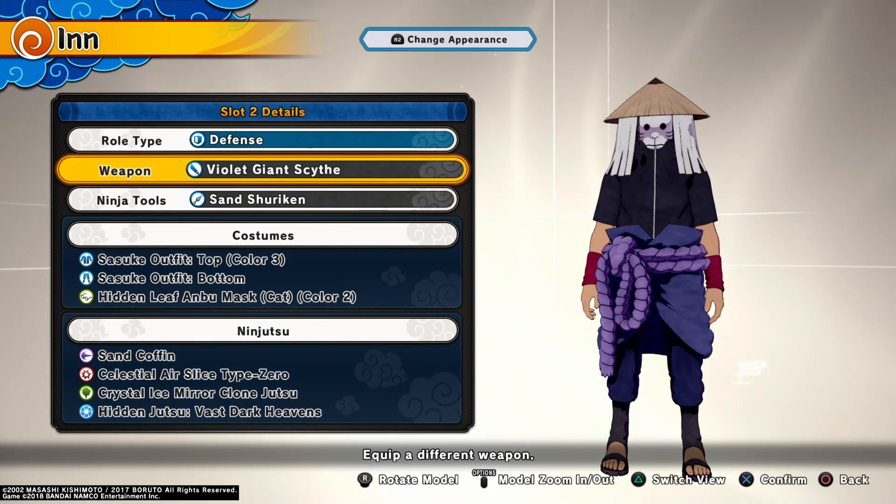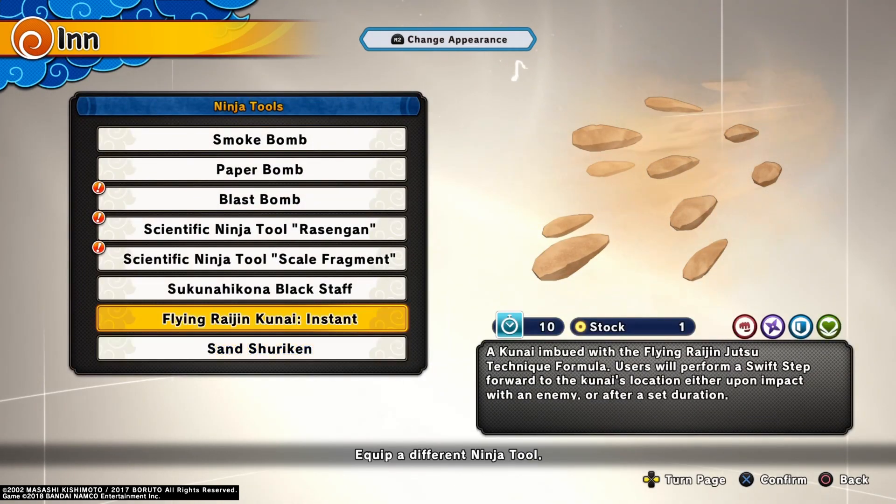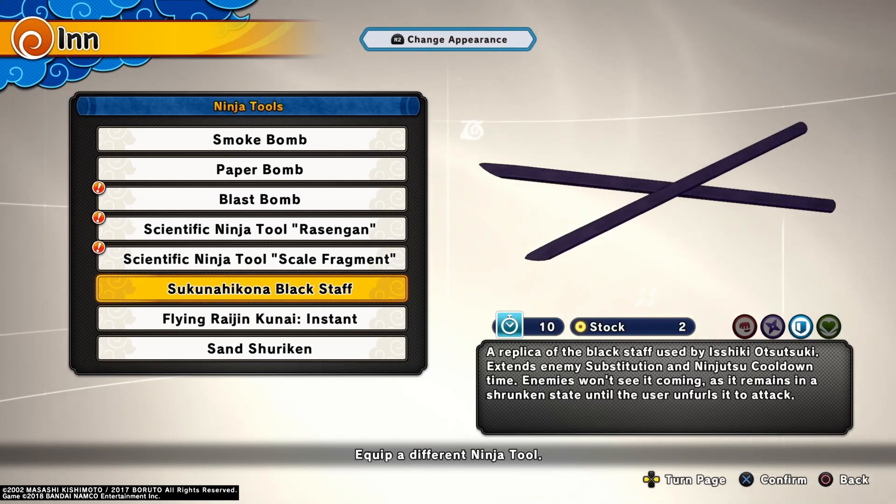Alright, the ultimate Gaara build — this build is insane, it goes too crazy. In about 15 minutes I'm gonna drop the gameplay, but this right here is just a build breakdown.